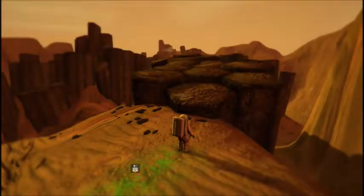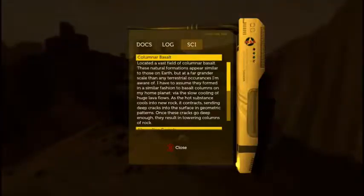What is this? Unnatural shape. Located a vast field of columnar basalt. These natural formations appear similar to those on Earth but at a far grander scale. I have to assume they formed in a similar fashion to basalt columns on my home planet, via the slow cooling of huge lava flows. As the hot substance cools into new rock, it contracts, sending deep cracks into the surface in geometric patterns. Once these cracks go deep enough, they result in towering columns of rock.